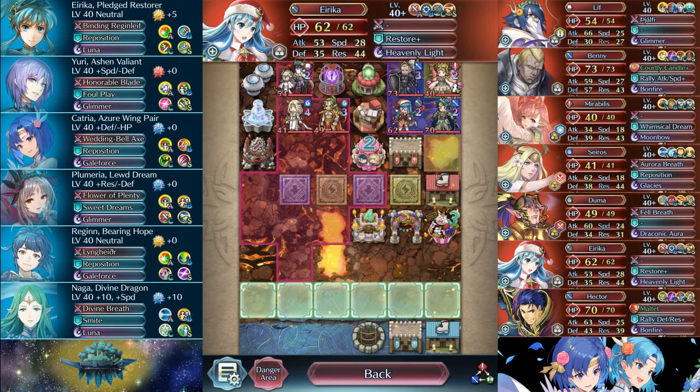The main threat, obviously, is the cluster of units on the right-hand side that features both of the save armors in Benny and Hector, and then on the left side there's just a small force that's just there to not be deadweight.